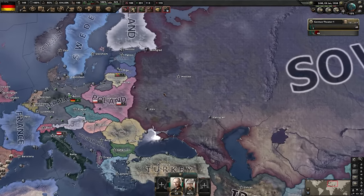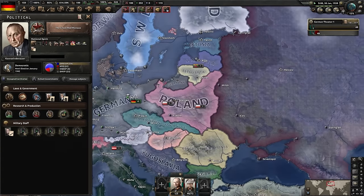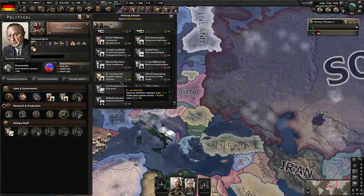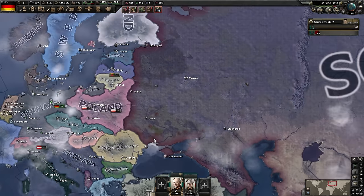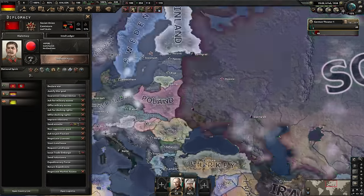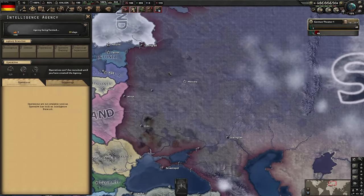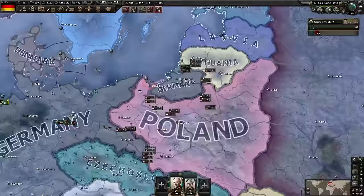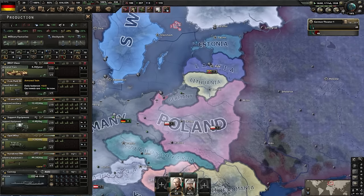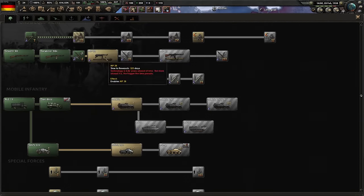Because of the Soviet threat, a coalition forms against them. We go for the communist revolutionary option - it'll make sense later. We build a spy agency and start building an intel network in the Soviet Union so I can see what national focus they're doing and react accordingly. I'm switching production to armored trains - very expensive so they'll build slowly, but we'll maintain a trickle. Running out of research options again - improving radio perhaps.